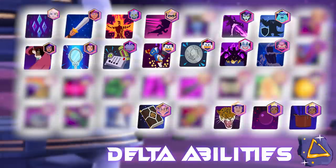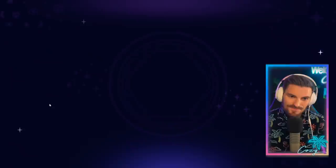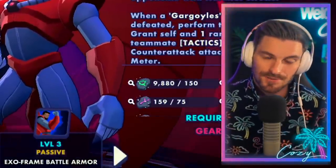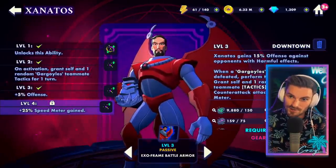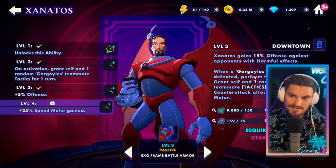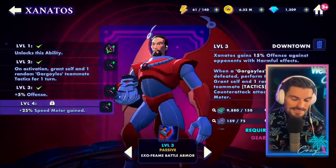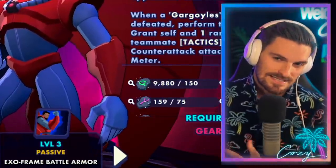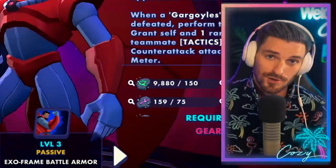Moving on to Xanatos — he has a lot of great upgrades, but I probably wouldn't upgrade really any of them outside of his passive. If you're all in on Gargoyles or even using him as a plug and play, Xanatos is going to gain plus 25% speed turn meter when Gargoyles die, including his minions — ramping him up and getting 75%. Because he is so squishy, getting that extra turn is vital to the success of Xanatos, and this is definitely worth your while if you're all in on the DTV Gargoyles.